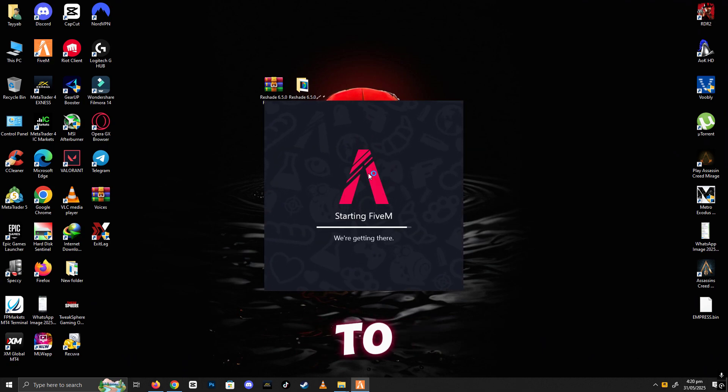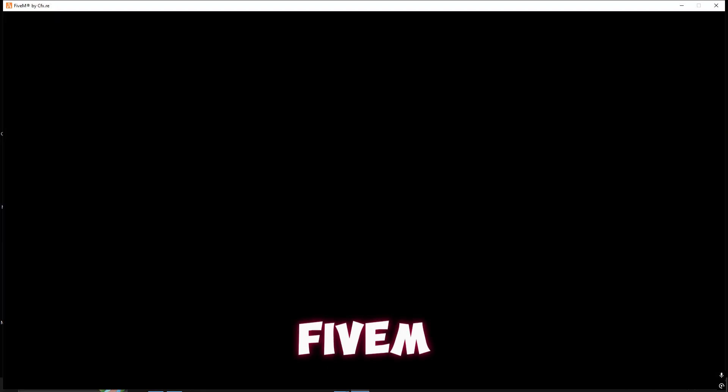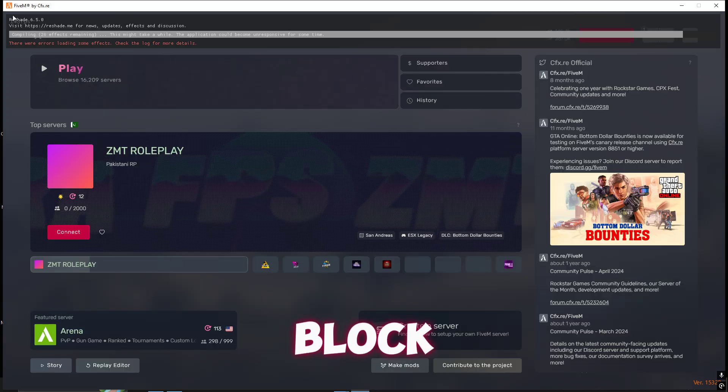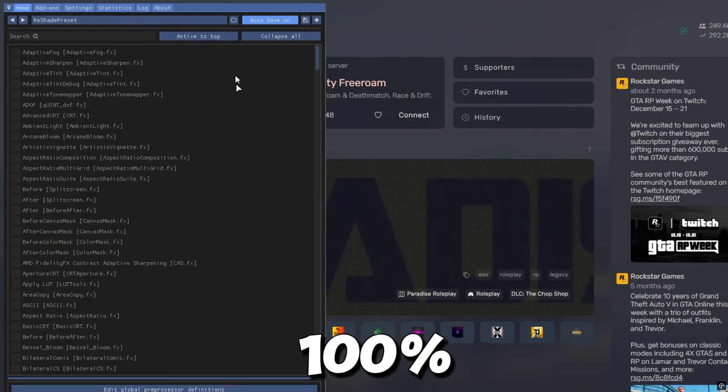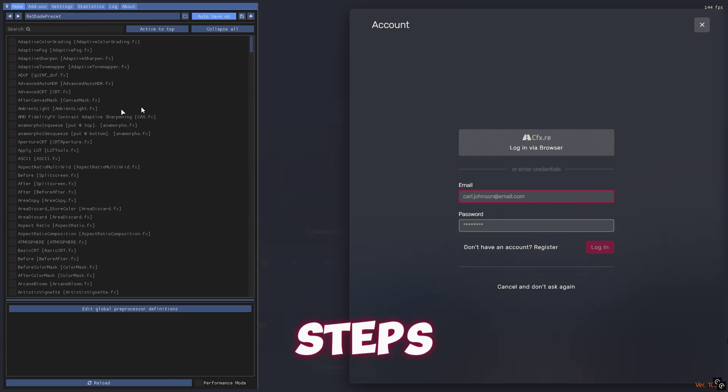In this video, I'm going to show you how to install Reshade latest version in FiveM and fix any error like block load of Reshade version 5 or higher in FiveM. This guide is 100% working and secure, so make sure guys watch the video until the end and follow each step.